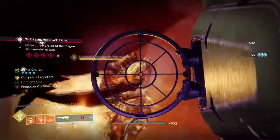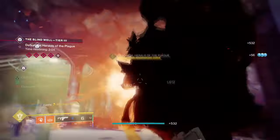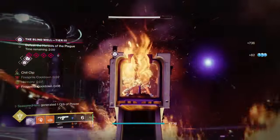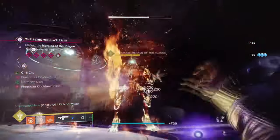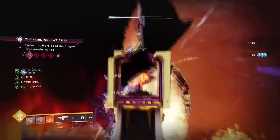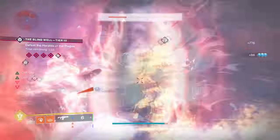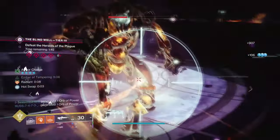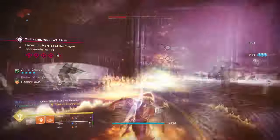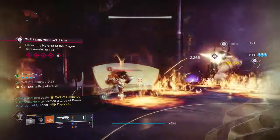Ember of Ashes is a must, as this combined with Dawn Chorus is when enhanced Scorch damage will either kill targets or push them far enough to trigger a simple and instant ignition. Applying Ember of Char to the mix will allow our ignitions from all sources to spread non-stop. These two are the most important ones to have, while Ember of Tempering and Searing are both beneficial but can be swapped out depending on the user's choice.